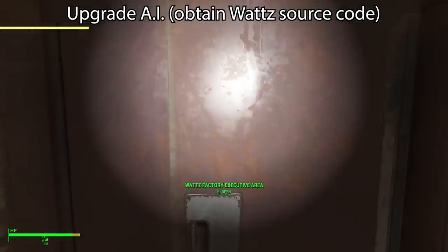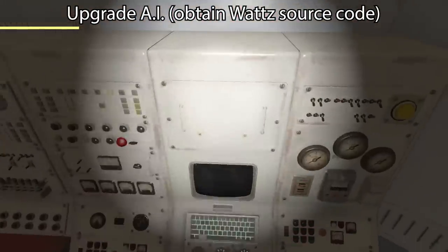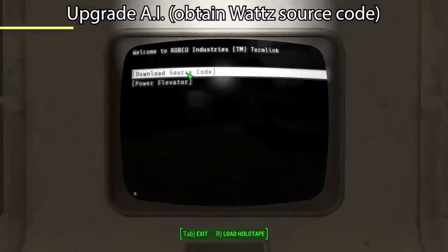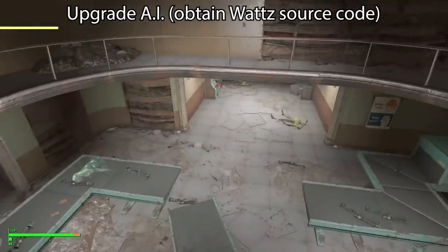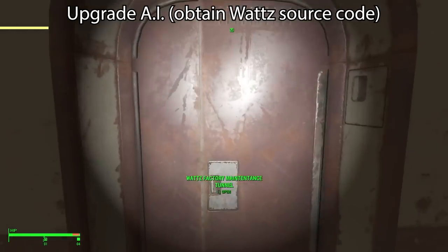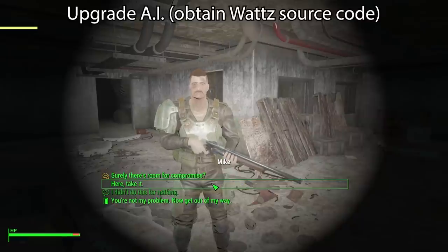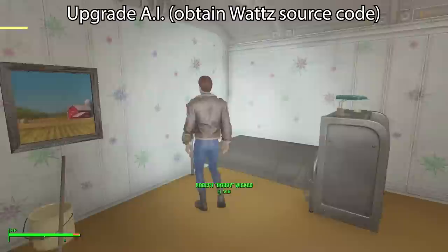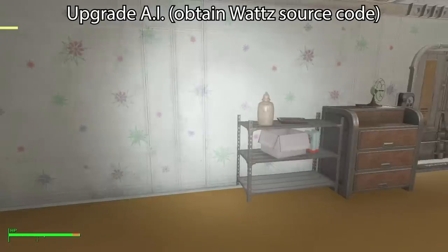And now we can enter the executive area. There's the executive terminal — we'll use that to download the Watts source code, which is what we came here for. We'll power the elevator to escape. If you fall down in this hole you'll have to go through the executive area again, so instead cut across the room and go to the maintenance tunnel. There's some power armor if you're so inclined. Here's Mike — if you give Mike the source code you'll have to kill the mercenaries, or the mercenaries will help you kill Mike, or you can try to talk them down. All that matters is that we have a copy of the source code.